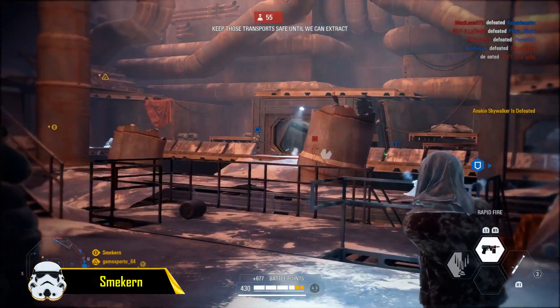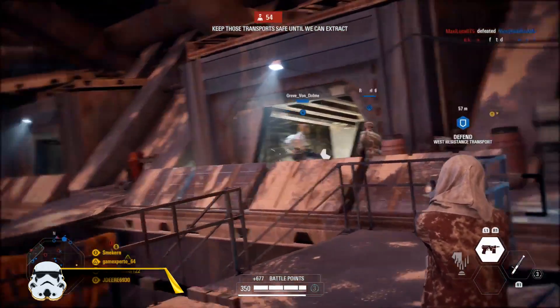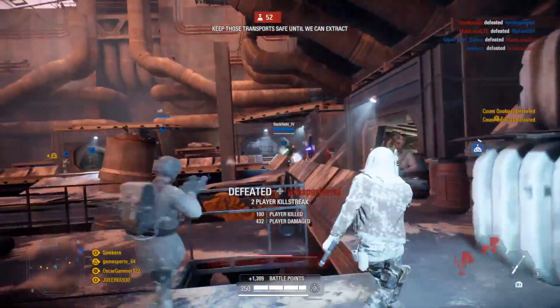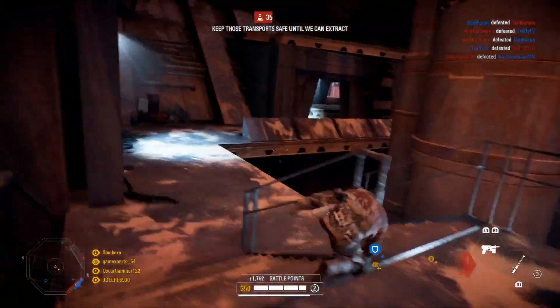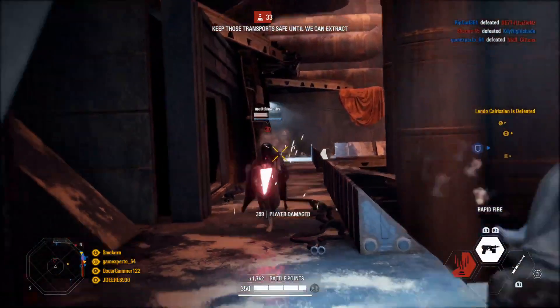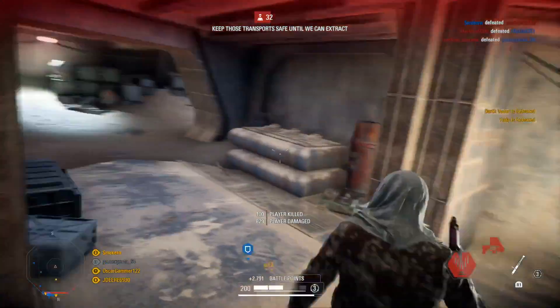Starting off at the number 5 spot we have Smeken, showing off the power of the new Kafex spy with the rapid fire. It's able to deal a significant amount of damage in a very short amount of time, as he's able to melt both Dooku and Vader with just a couple of well-placed shots. It might be some of the highest damage output you can have in a very short amount of time — but if you land it correctly, you're going to take out your enemies very, very fast.